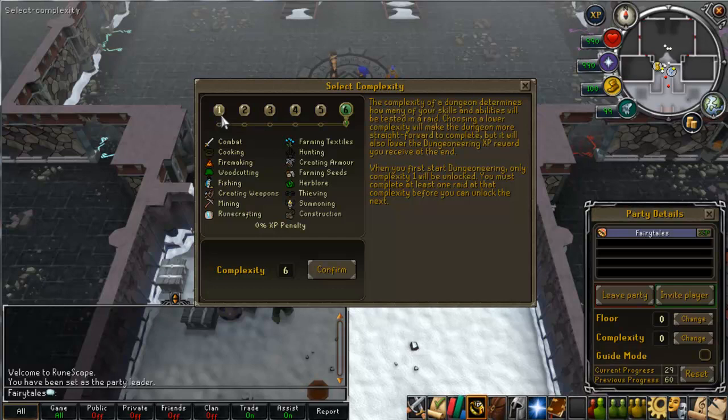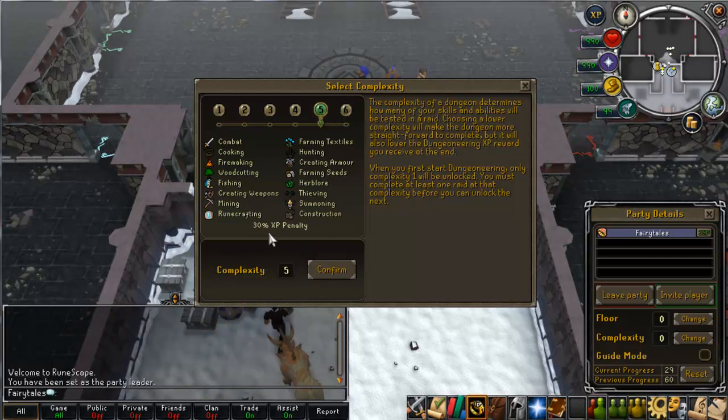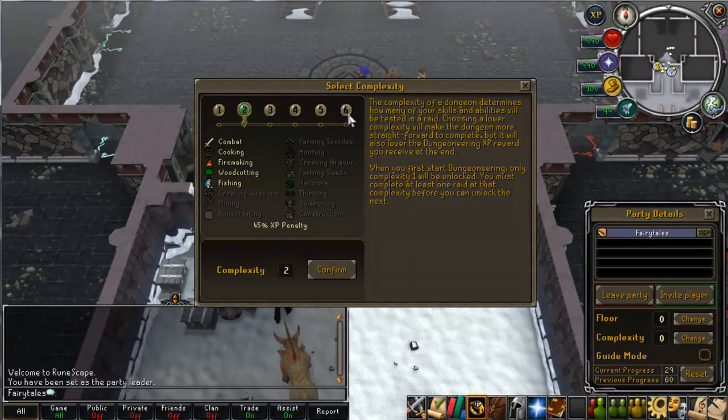Complexity - at first you'll only be able to do Complexity 1. However, each complexity enables some more skills, and generally you can access larger dungeons the higher complexity you go. If you do Complexity 2, you can only do Small Floor and so on. 5 and 6 have every single skill option available. However, there's a massive XP penalty for doing Complexity 5 - 30%, 35%, 40%, 45%, and 50%. That's why Complexity 6 is always done.